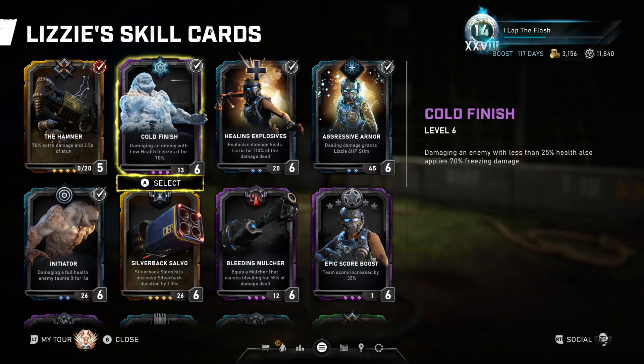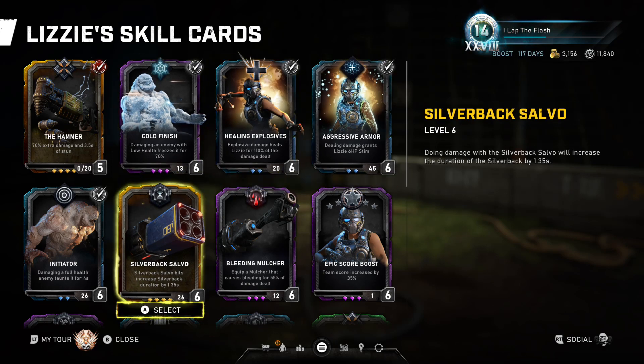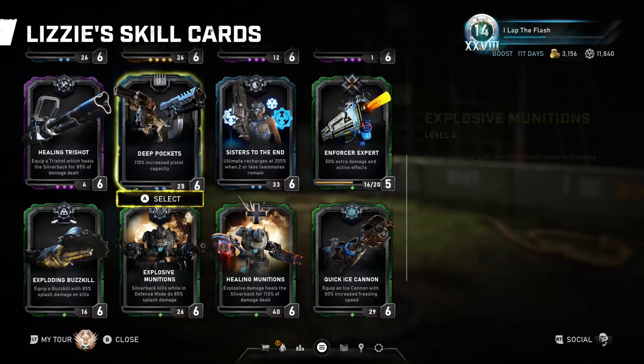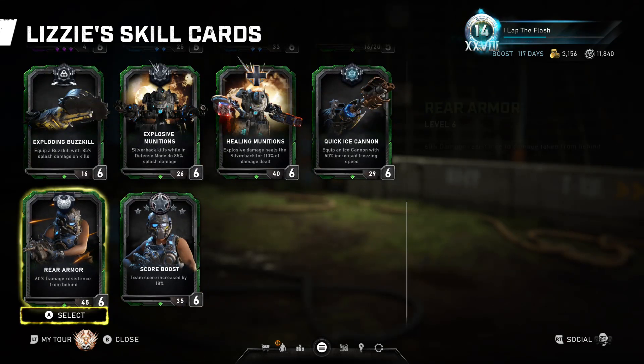For Escape, you would be running, on almost every single map, Cold Finish and Aggressive Armor, and then two more cards from one of the three weapon combos. Your fifth card could be the Hammer if you're not running a Keegan or a JD and there's only one Dropshot on the board. You can also run Initiator, Deep Pockets if you need extra pistol ammo at the beginning, or Rear Armor as a potential fifth.